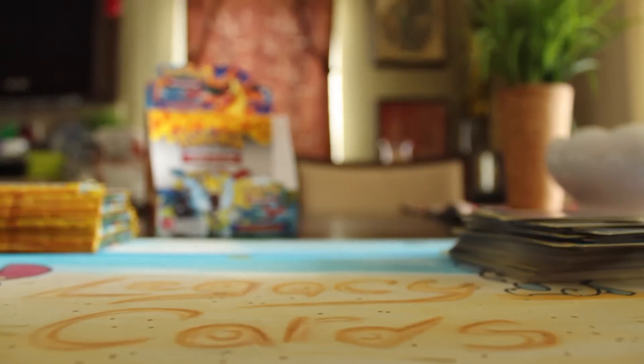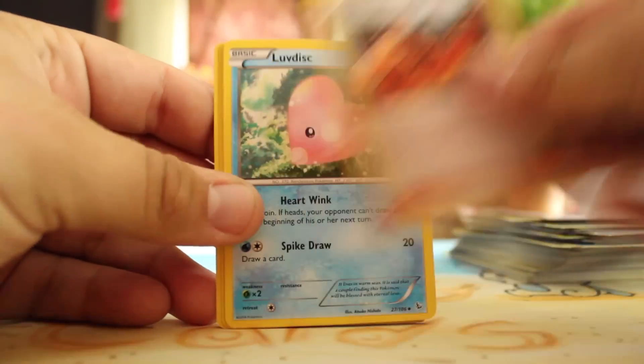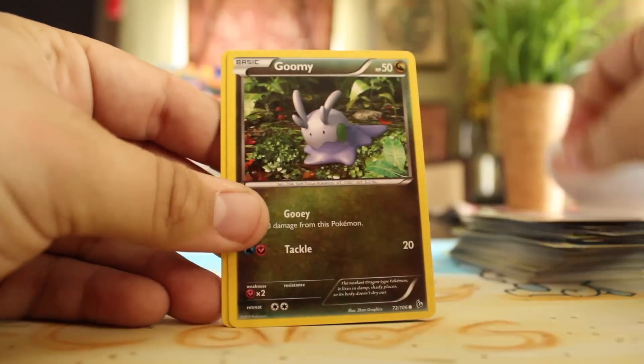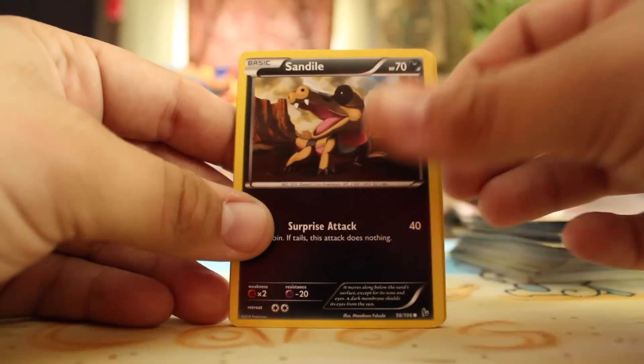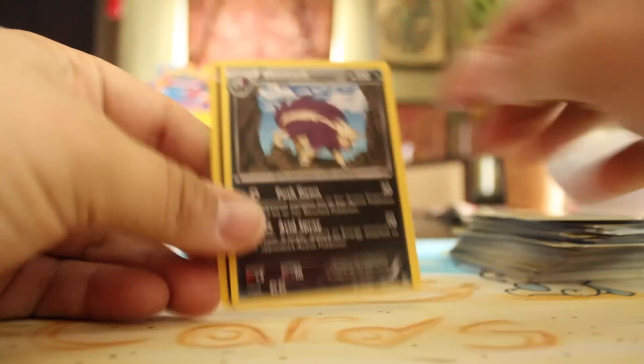We've got like a third of the box. How many EXs this one? It was like two EXs and one Full Art, so there should be two more hopefully in here. We have Blacksmith, Luvdisc, Ultra Ball, Goomy, Flabébé, Sandile, Bergmite, Pineco, Reverse Scraggy, and a Skuntank.